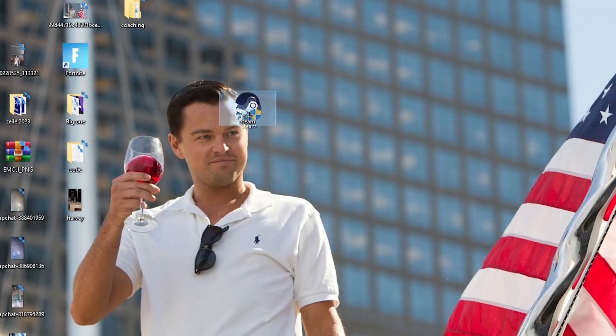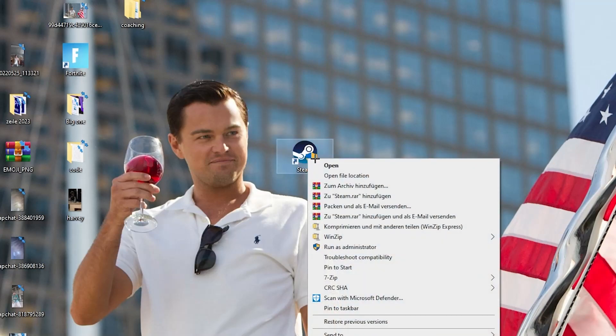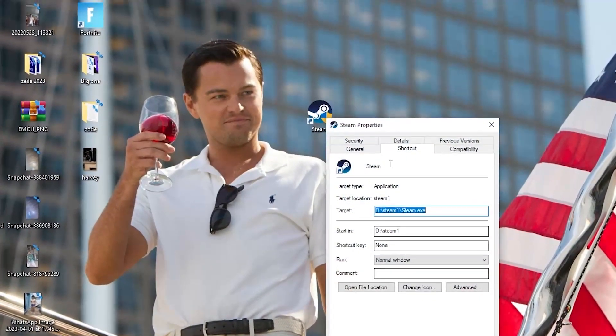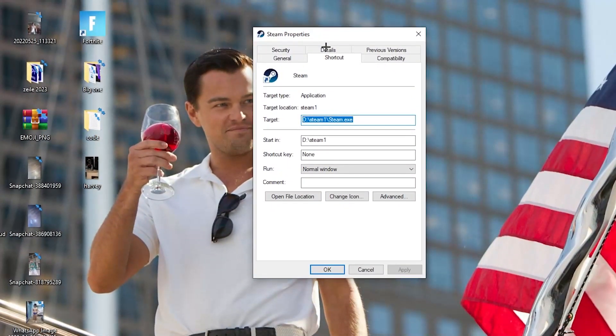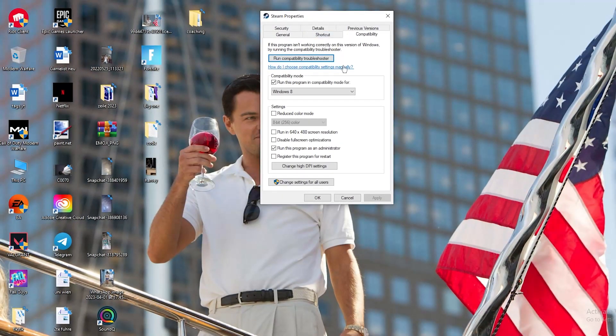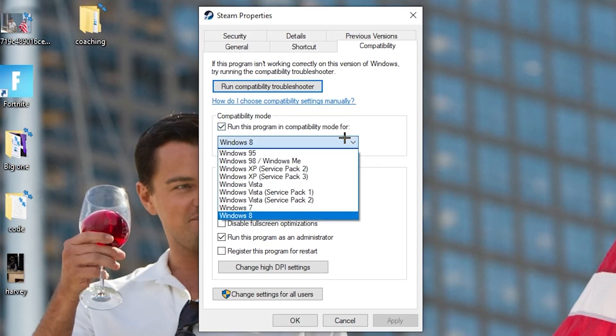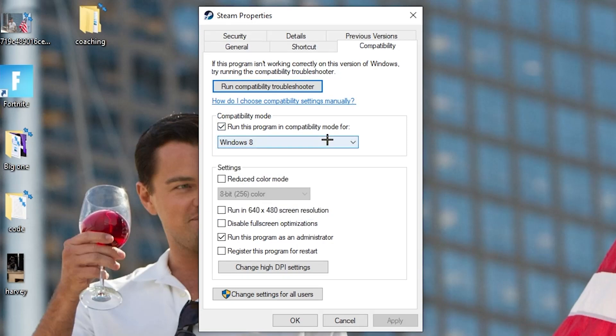If that doesn't work, right-click the launcher shortcut again, go down to 'Properties', and left-click it so the tab pops up. Navigate to the 'Compatibility' tab. The first thing you want to do is go to compatibility mode and enable 'Run this program in compatibility mode for' the latest Windows version you have.